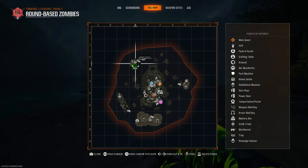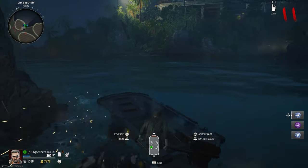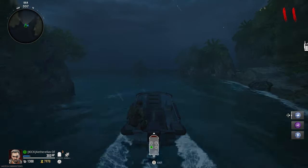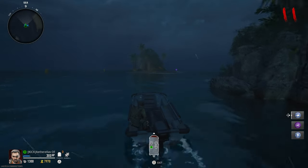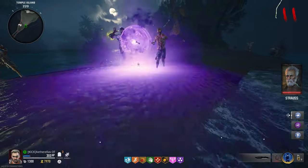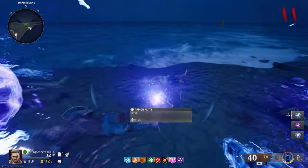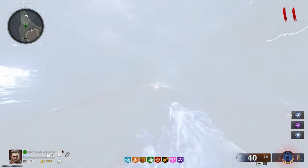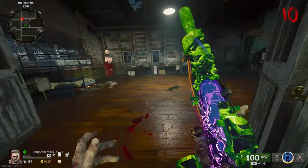Next, make your way to the third island, which is located right here on the map. Once you've reached the final island, walk up to the now purple glowing orb and interact with it, and just like before on the previous islands, rinse and repeat the steps. Once the final orb has been collected, a white flash will appear on your screen, signifying that you can pick up the device for the final time and head back to the computer to craft the Beam Smasher Wonder Weapon.